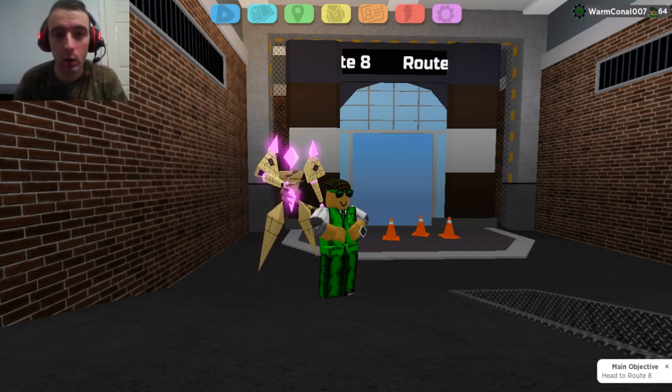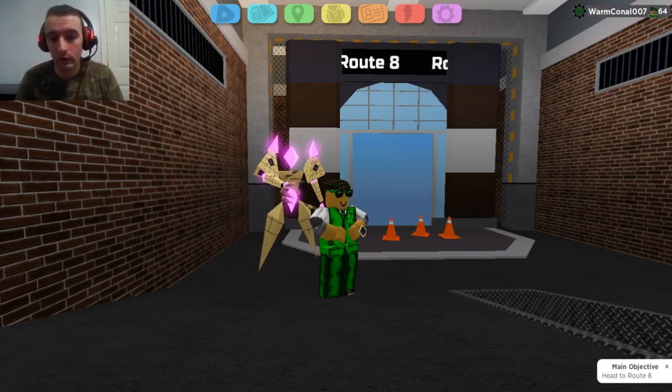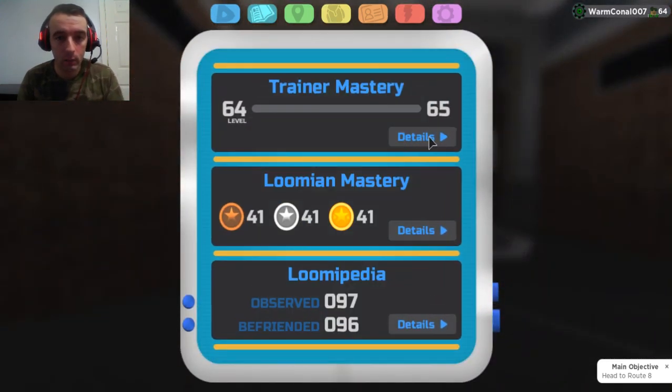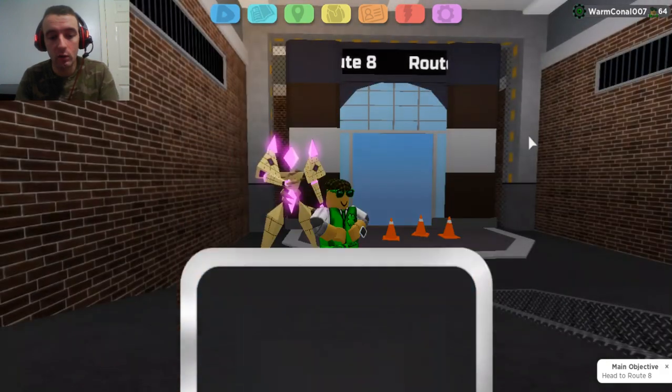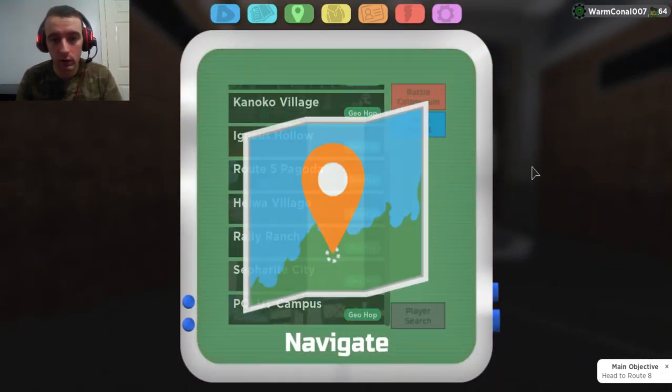What you should be doing is working hard towards getting a free Fire Glyph Saddle. If you haven't seen this already, if we go here to our mastery and go to Training Mastery — once you achieve level 65, guys, you can pick up a Fire Glyph Saddle for free. Yes, for free!